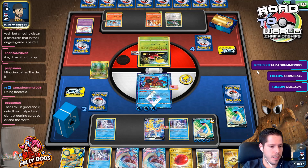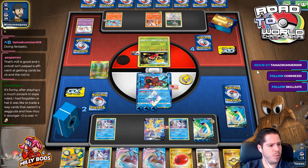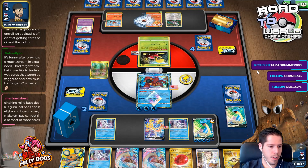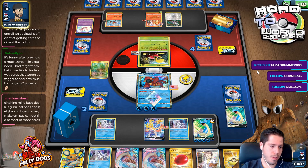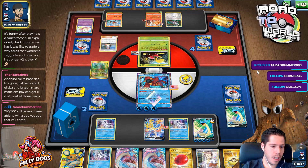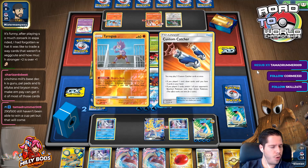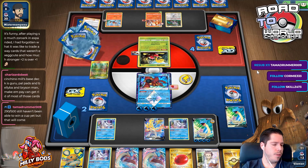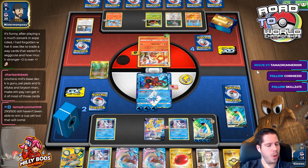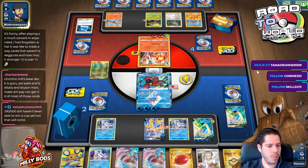That's awesome you're doing fantastic — you're one month away from the purple tier. I think purple is one year. It's funny after playing so much in expanded you forgot what it was like to trade away cards that weren't Exeggcute and how much stronger +2 is over +1. Exeggcute is just so broken. 290 out of 500 — that's really good, Tana Drummer! You're very on pace. You must have League Cup and challenge finishes left, and you live in arguably the hardest area which is Florida — that's awesome.